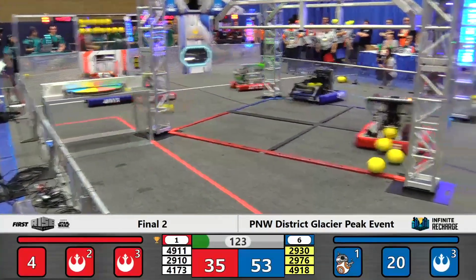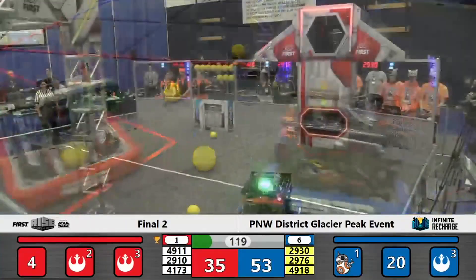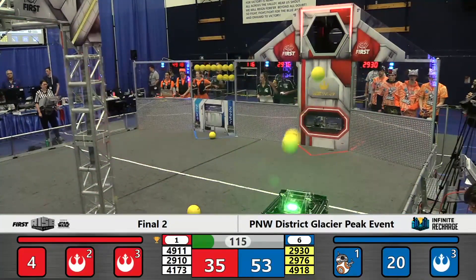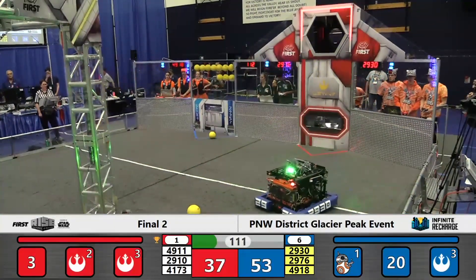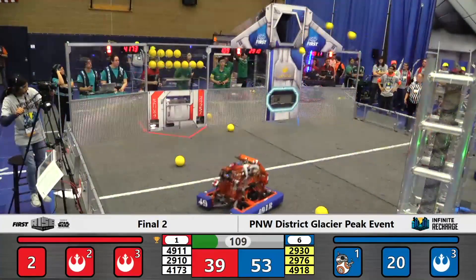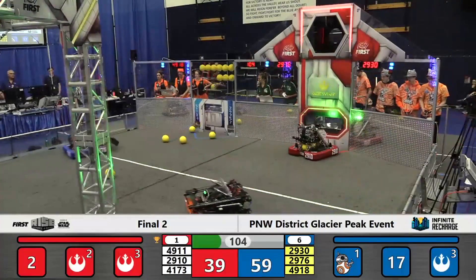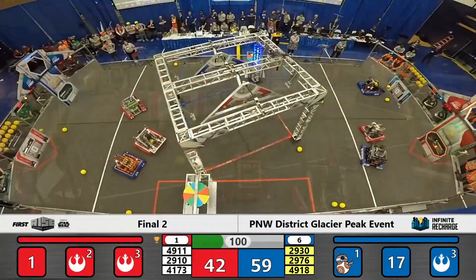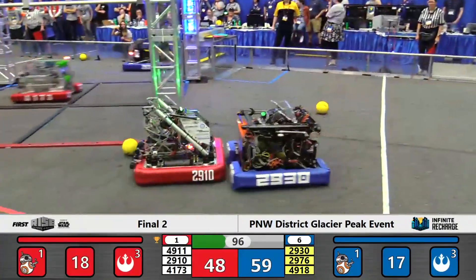They have also already activated stage 1 of their shield generator in the center of the field. Two minutes of play remaining. A power cell going wild out of the manipulator of Jack and the Bot. Cyber Knights in red bumpers are shooting from the trench for the Red Alliance. Jack and the Bot are going to try to get to the safety of the target zone for the Red Alliance. The defense from Sonic Squirrels is going to need to back off. And Jack and the Bot goes 4 for 4 at 2 points apiece, bringing the Red Alliance score to 48.